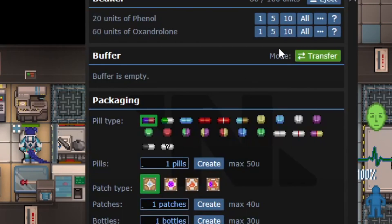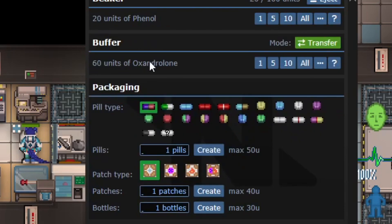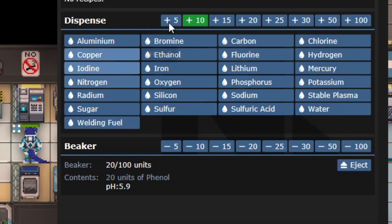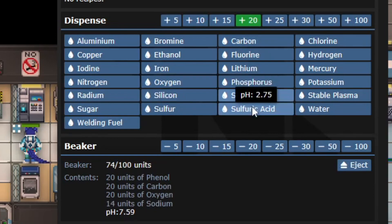Come over to the chem master, pop the beaker in, hit 'all' on the oxandrolone to move it to the buffer — that stays in the machine. Everything up here stays in the beaker, so you eject it and you've got just your phenol left. Put it back in and switch this to 20.